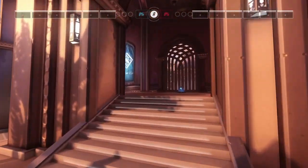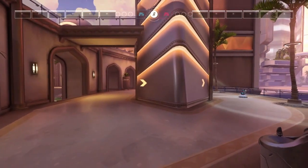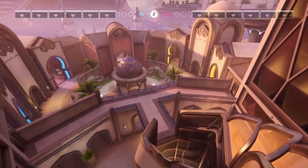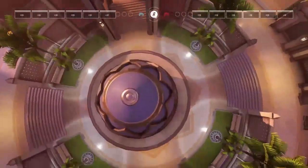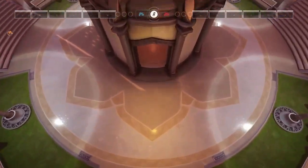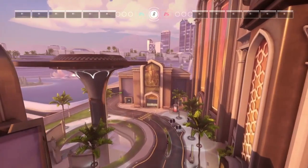I'm gonna have to learn this place and figure it out, because this is gonna be a giant mess. Why are there arrows here? Let me take a bird's eye view. After all this, I'm thinking this could be the objective, because I know this is a control map — the one where you have to hold a certain point. Maybe it is, I don't know.